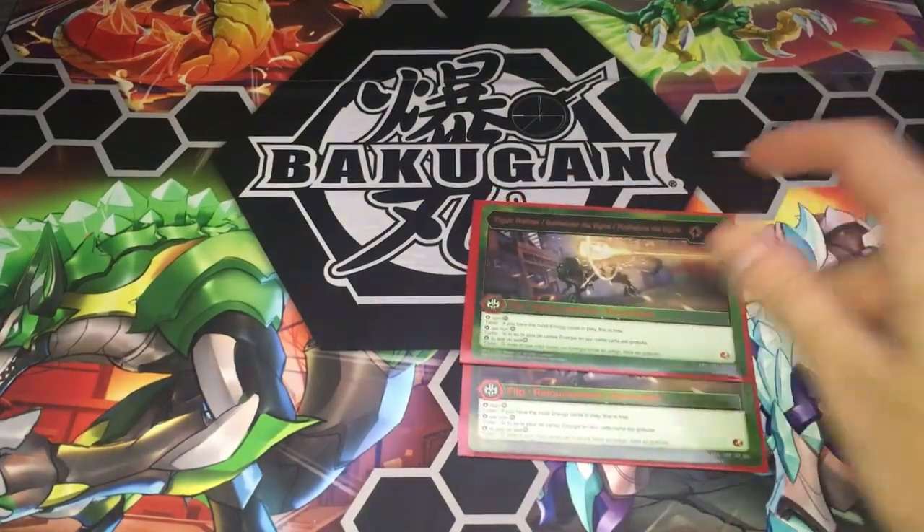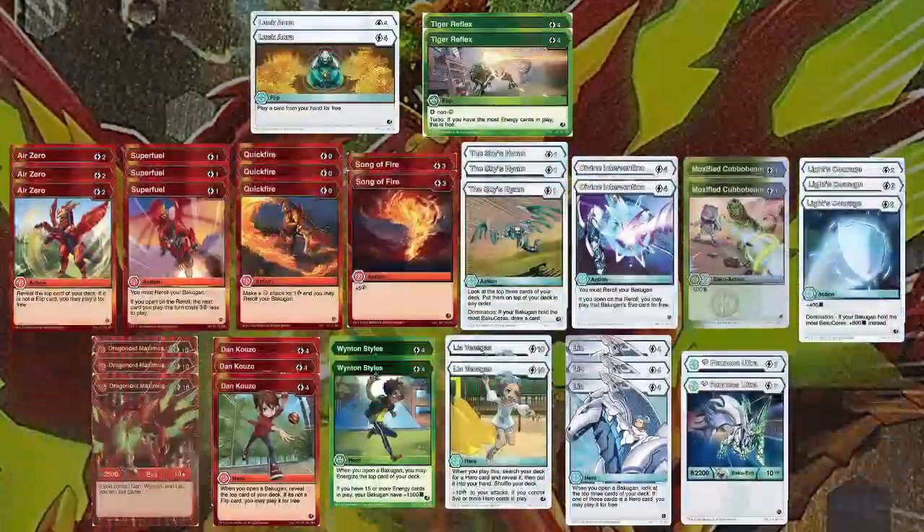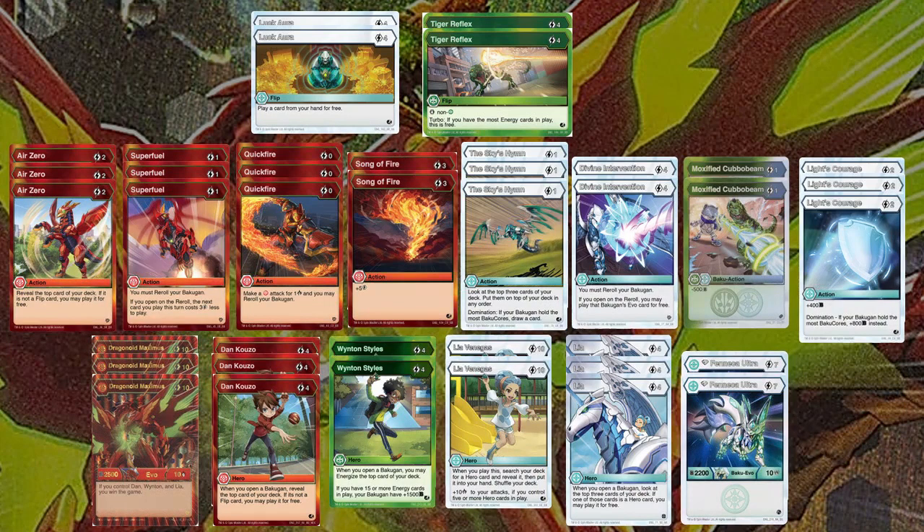And finally, two Tiger Reflex — four cost, stop non-Ventus, and turbo it's free. If you have Winton on the field, you can probably get the turbo off especially if you keep ramping with all the rerolls you've got. This is practically what the deck looks like. There is a lot of reroll cards primarily to take advantage of the wording of 'when this Bakugan opens,' so you can recycle abilities like Dan and Leah to help get your Dragonoid Maximus combo off for the Exodia win.